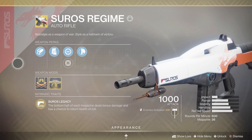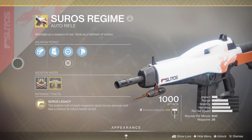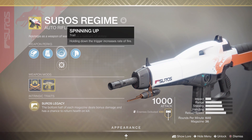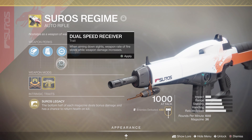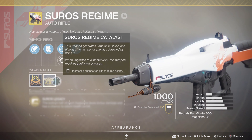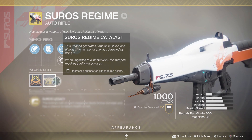The intrinsic perk reads Soros Legacy — the bottom half of each magazine deals bonus damage and has a chance to return health on kill. We got Hammerforged Rifling, Tactical Mag, and we got Spinning Up as one of its traits. Holding down the trigger increases rate of fire. Then we got Dual Speed Receiver as its other trait — when aiming down sights, weapon rate of fire slows while weapon damage increases. Then we got Handlaid Stock, we got the Catalyst, Soros Ascendance — increased chance for kills to regen health.